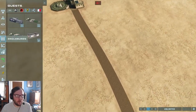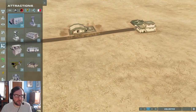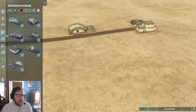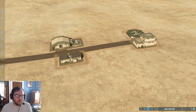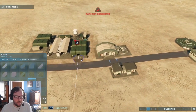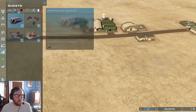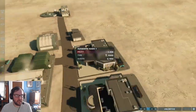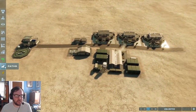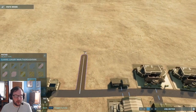We'll make sure we have the amenities: an emergency shelter right over here, a bathroom right across from it, and a hotel as well. We don't have any guests yet, so the first thing we need to do is build our first enclosure — let's build a path right off the bat.